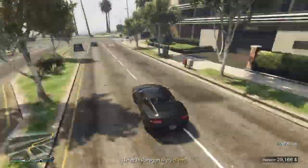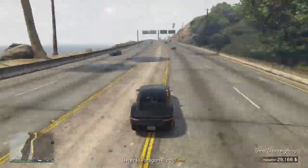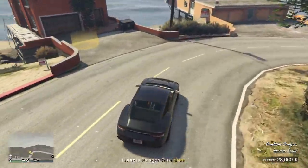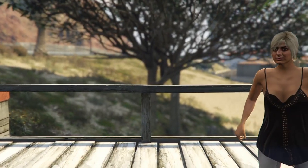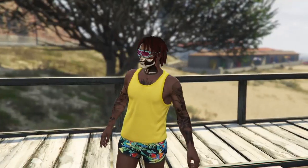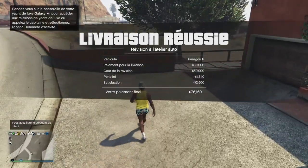Donc là, si vous le faites parfaitement, vous allez réussir comme moi. Une fois que vous avez réussi, vous allez vous diriger au niveau du petit point jaune pour livrer le véhicule. Une fois arrivé au niveau du point jaune, vous allez voir une cinématique et votre joueur sera bugué — c'est normal. Là ça a bien fonctionné, on aura un écran noir et vous allez respawn en session. J'ai reçu 76 000$, vous avez vu ! Ça c'était juste pour un véhicule.